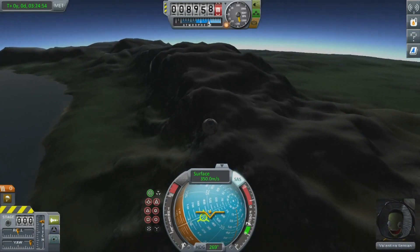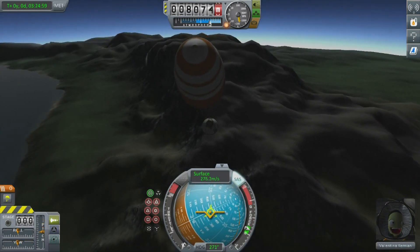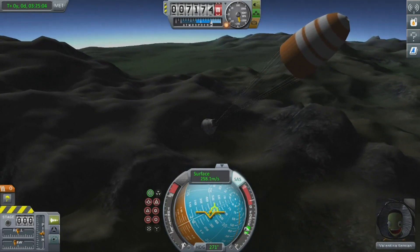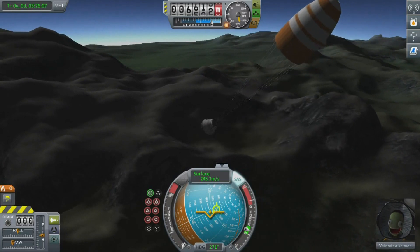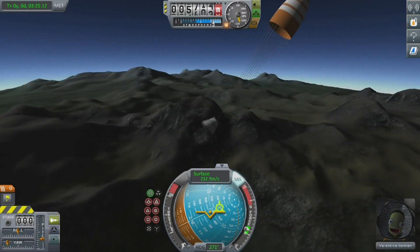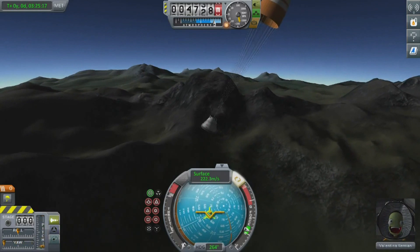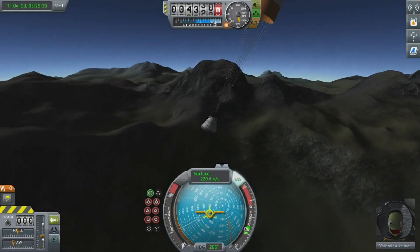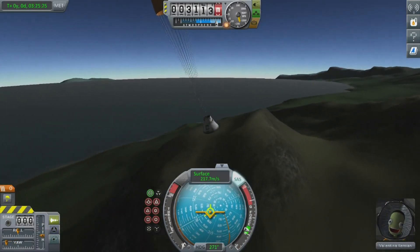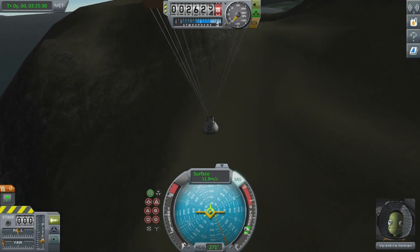Once your parachute icon turns green, you can then activate your parachute. Once activated, your parachute will deploy. Once it hits a certain altitude, it will open up and allow your space capsule to land safely on Kerbin.